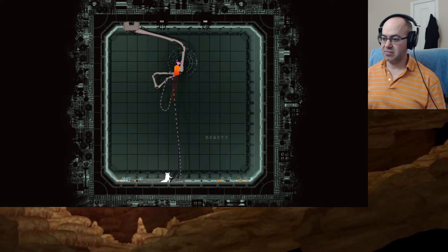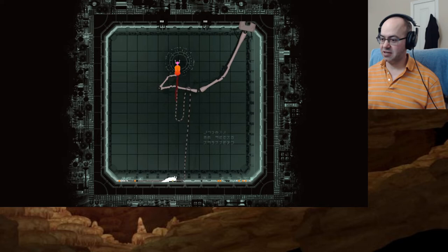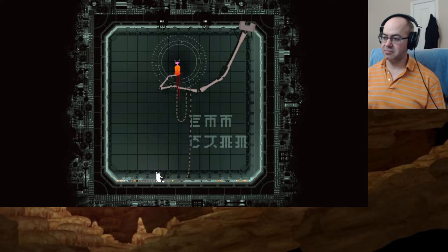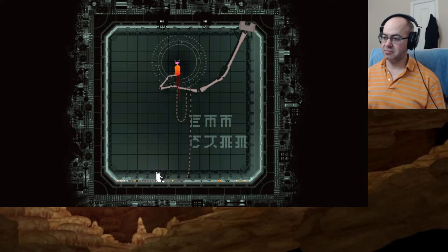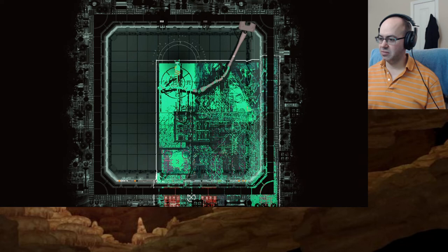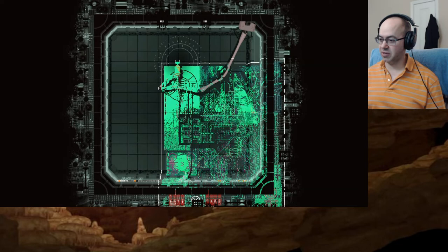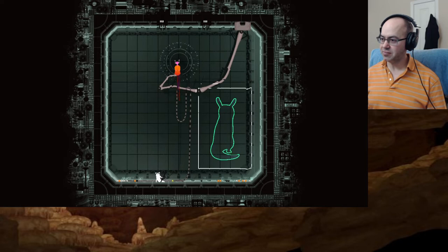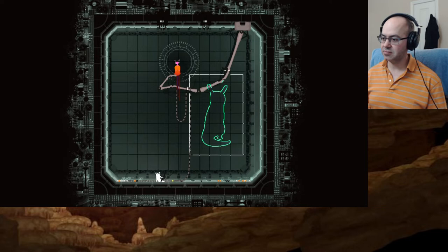It's trying different languages or something. It's trying language — first it was spoken language, then it's written. But I can't read. I've seen stuff like that all over the place. What is this? It goes into a chip and then something — different modes. Is it analyzing my brain?